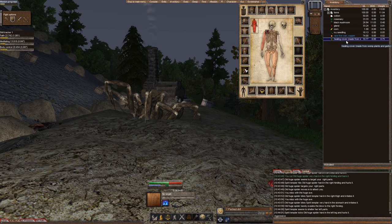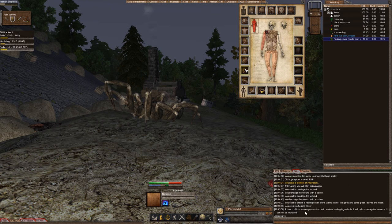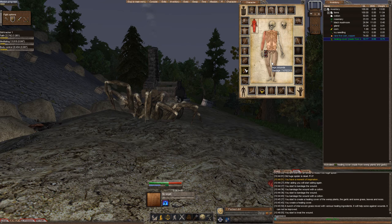There it is — my healing cover. If I inspect or examine it, it will tell me the ingredients. I'm going to activate my healing cover, put it over this bite, right-click, and select Treat. When I treat this wound, it's going to tell me the potency of my healing cover. Now we're also going to queue up the black mushroom and gland: activate the black mushroom, right-click on the gland, Alchemy mix.